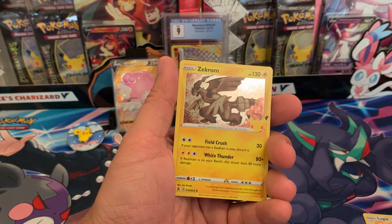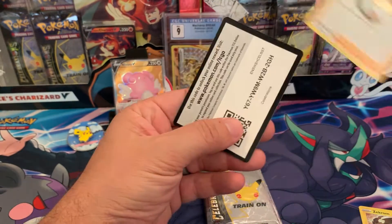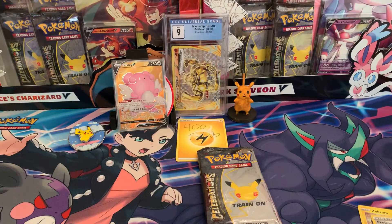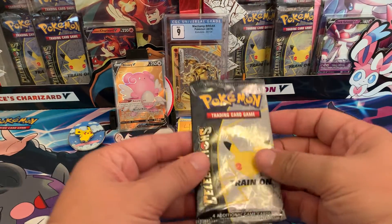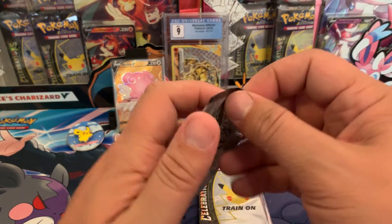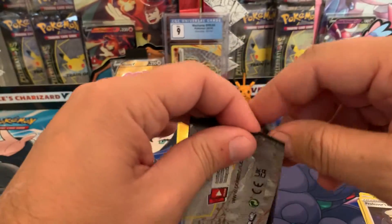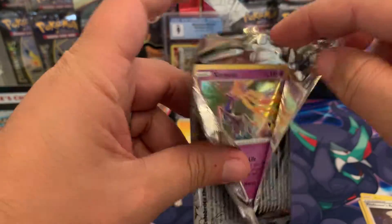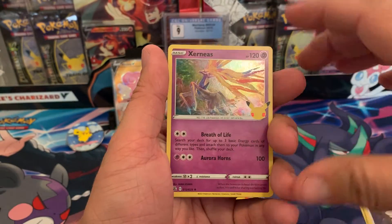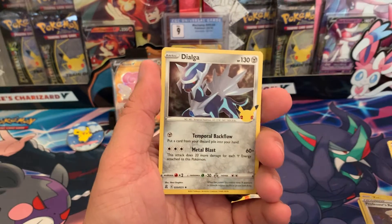This started off with Lugia to back them up, Zekrom, and Professor's Research — nothing out of the first pack. The pull rate is about one out of every pack, or maybe one out of every three and a half because there are times I didn't get a hit. So I'm going to say the hit ratio is about one in every three and a half packs.